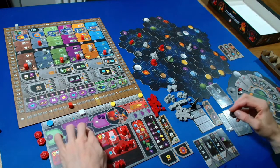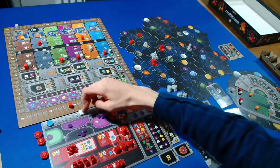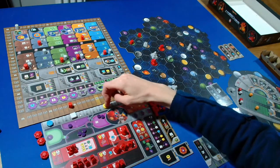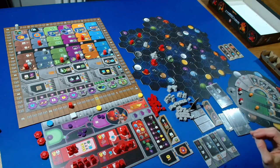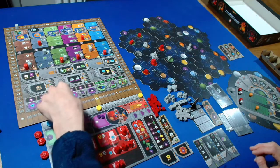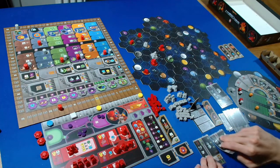I'm going to take a power QIC action, spending three power to take one terraforming step. We spend one ore and two credits to build a mine on this orange planet - which is within range three of us. That also gets us two points for the round booster.